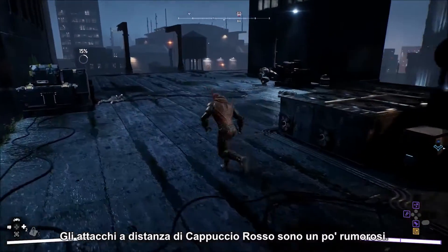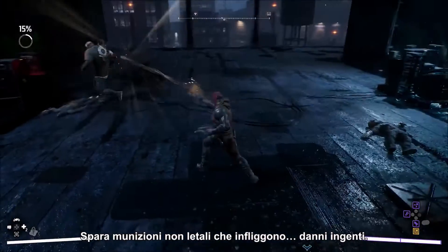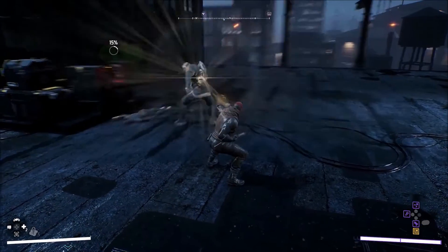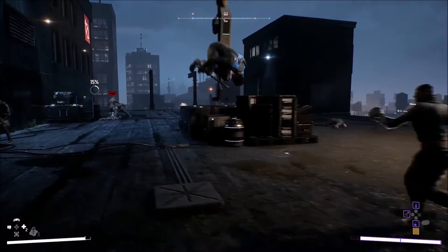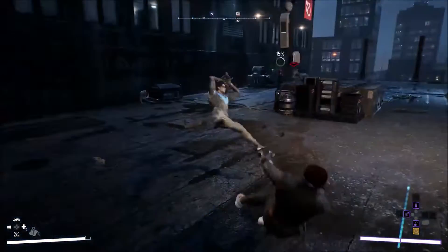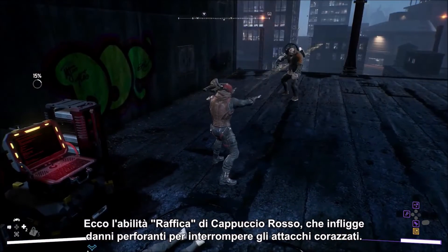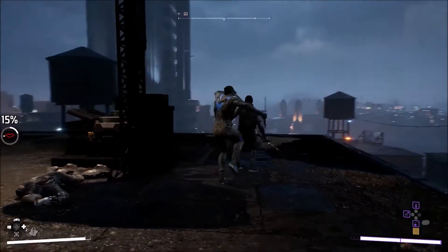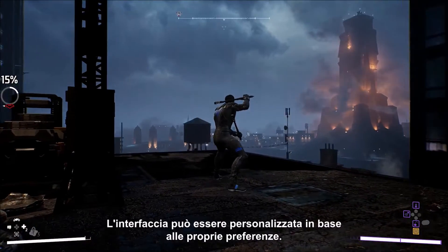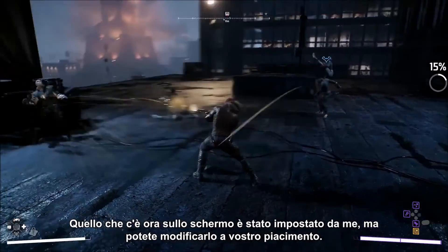Red Hood's ranged attacks are a little louder — he fires non-lethal rounds that still do a lot of damage. Here's Red Hood's Barrage ability, which deals piercing damage to interrupt armored attacks. The UI you're seeing can be customized to your preferences. What's on screen is what I like, but you can set it the way you like.